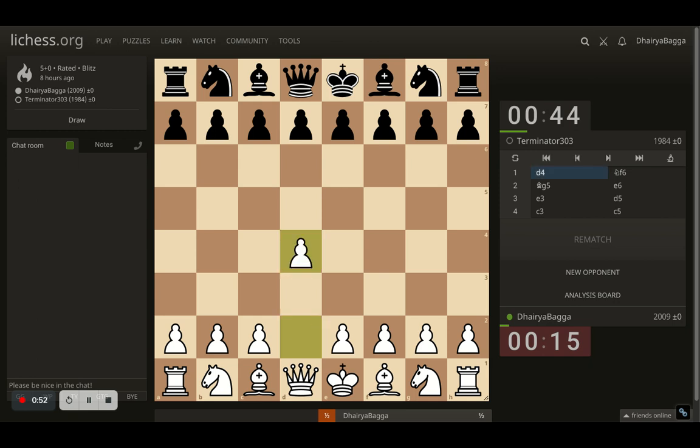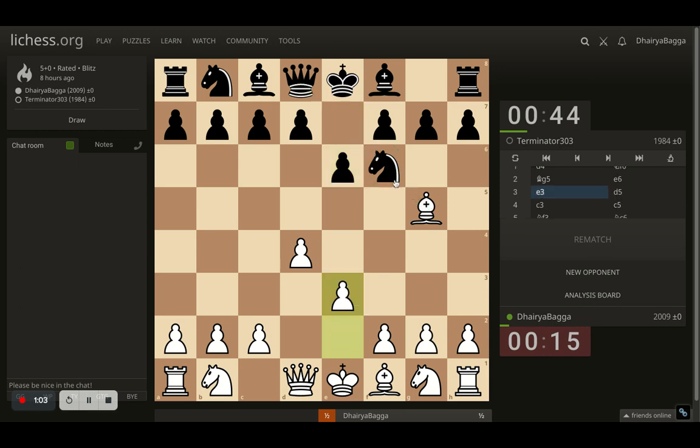I started off with d4, opponent goes knight f6, here comes bishop to g5, e6 by opponent — and now opponent is willing to give the knight for queen activity. I went with e3, opponent plays d5, and I play c3, just trying to play a London system kind of setup where my bishop is out. The Levitsky attack and the Trompowsky attack all have similar ideas.